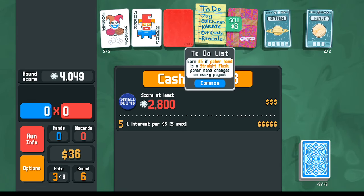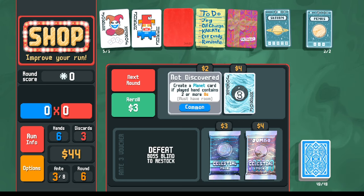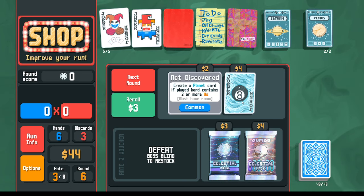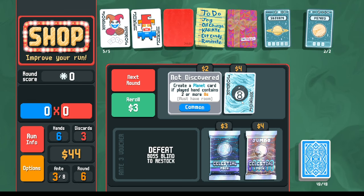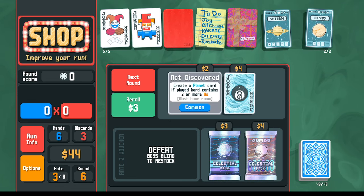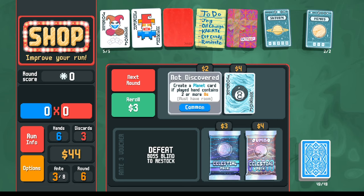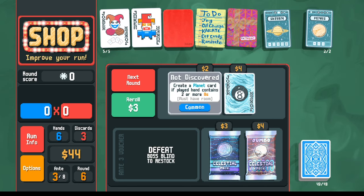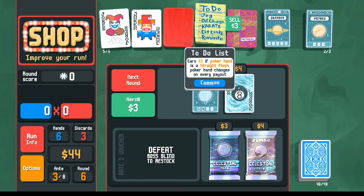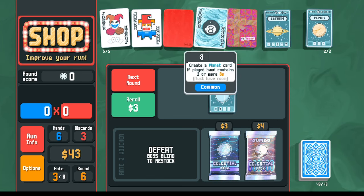The to-do list has already given us 15–20 dollars so selling it for the same price we bought it is fine. New joker option: the eight ball rewards you for playing eights, generating more eights. Full houses with eights, two-pairs with eights, four-of-a-kind with eights — could be something to pursue. Only three eights in the deck right now but that can change. Taking the eight ball, replacing the to-do list. Straight flush attempt was worth trying even though it's hard.